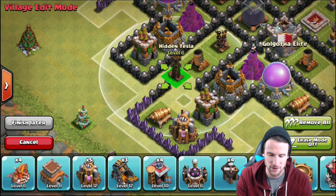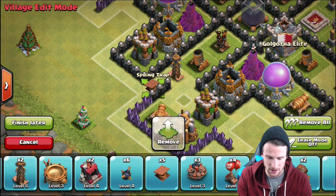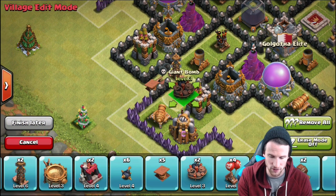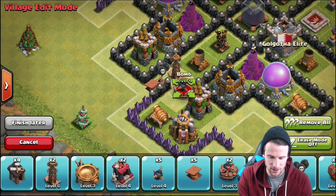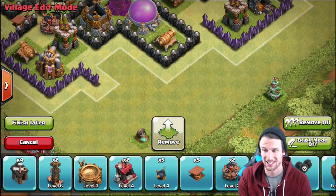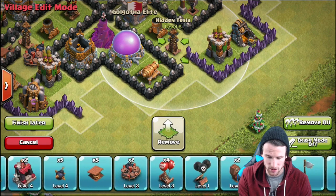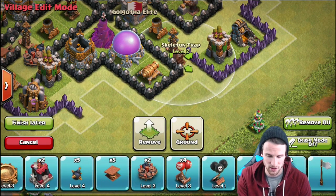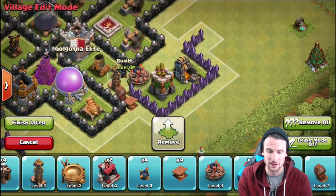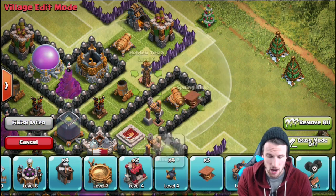Now let's have some fun with the traps - that's a big reason I built this base the way I did. We're going to bring in a spring trap right here, a seeking air mine right there, a bomb right there, and a little bomb right here. These little trap sections are going to work flawlessly causing a lot of damage as people try to attack my base. We're going to bring in that other tesla there, throw in a skeleton trap, another spring trap, a giant bomb in that area, and another little bomb.